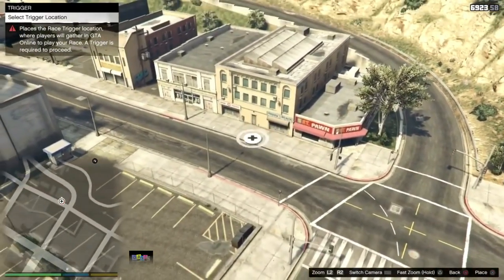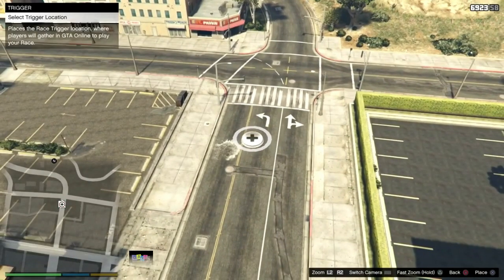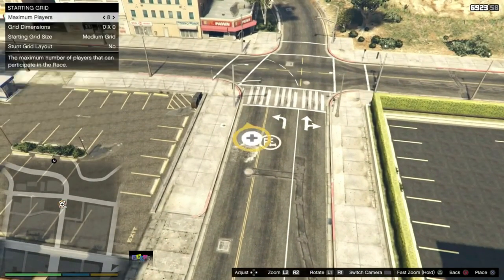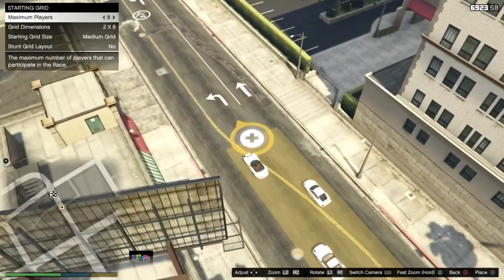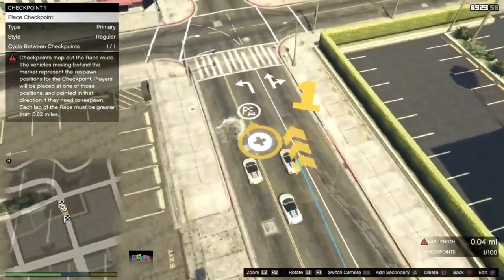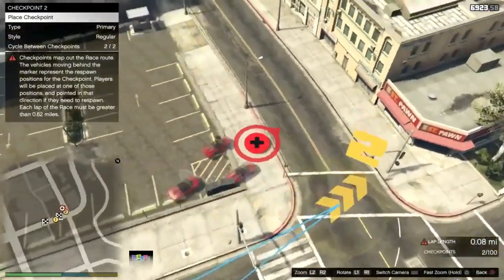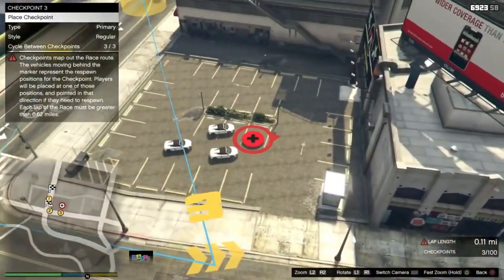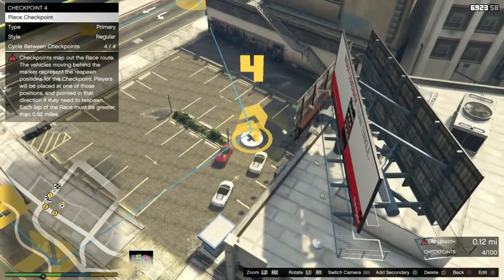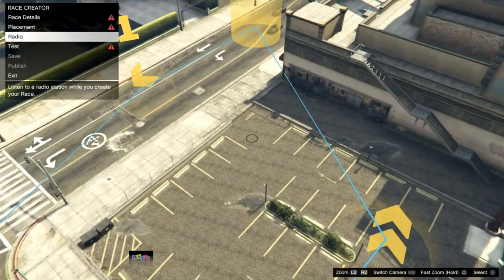When you're at the location, all you have to do is create a menu race close to the store. When you finish, put in enough checkpoints and go ahead and test the race.